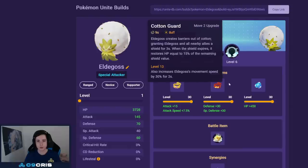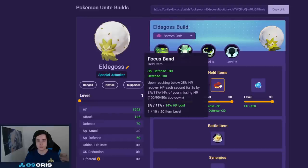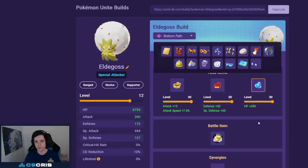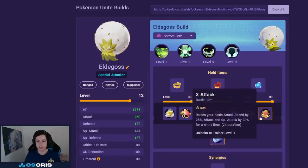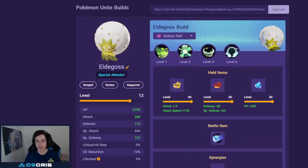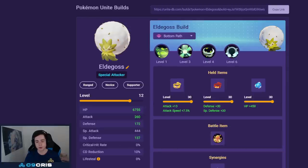For Eldegoss the best build is Leaf Tornado and Cotton Guard with Muscle Band and Focus Band — you auto attack a lot in Eldegoss so we go these two for a better laning phase. You have a decent amount of HP so Focus Band will heal a good amount too. The third slot is open — Buddy Barrier is still totally fine, XP Share if you play with premades, or Choice Specs for more Leaf Tornado damage. For battle item X Speed, Eject Button, or X Attack are all pretty good, probably X Speed for repositioning in teamfights.